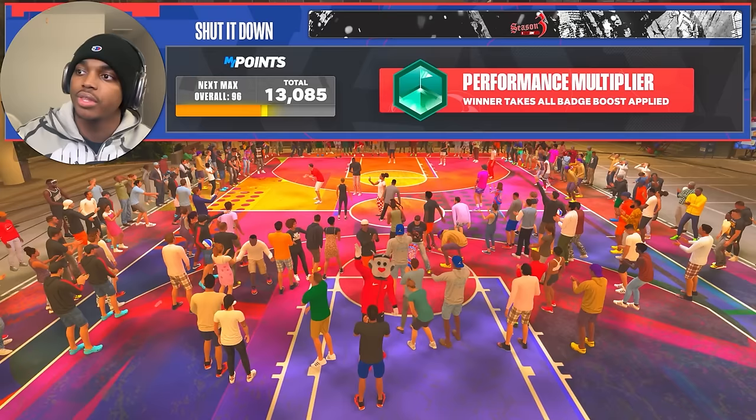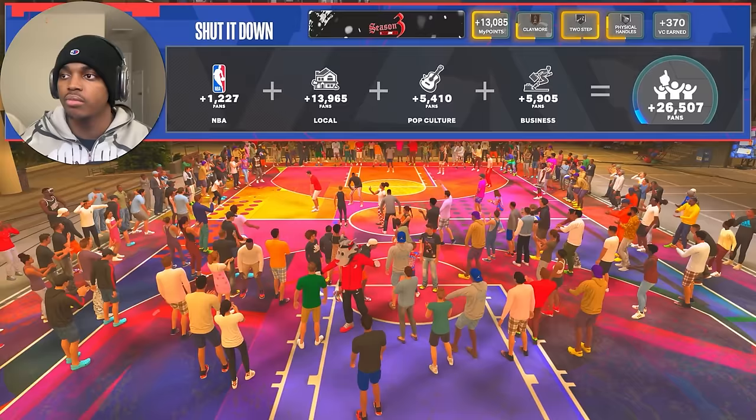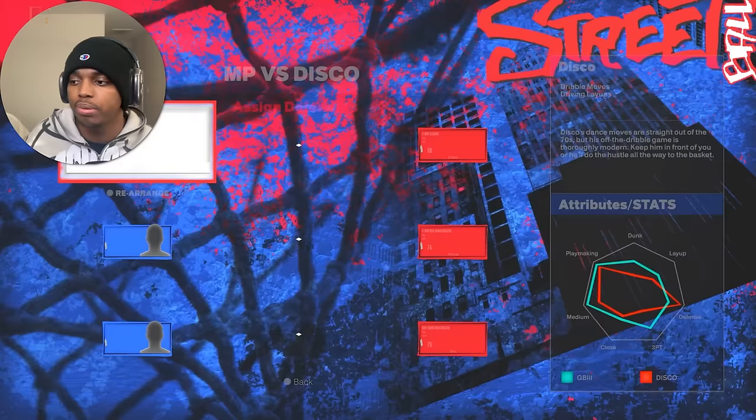The game ended because I filled out the shutdown meter. Very easy getting all your badges. After the cutscene — which you can't skip — I got 13,000 MyPoints, which is pretty good. Claymore went up, Physical Handles went up, Two Step went up, and I got 370 VC. That's just getting your badges.